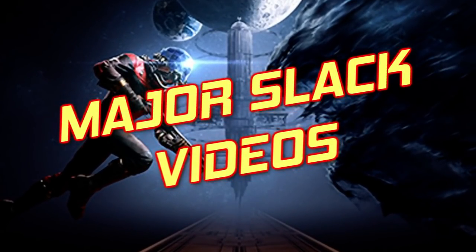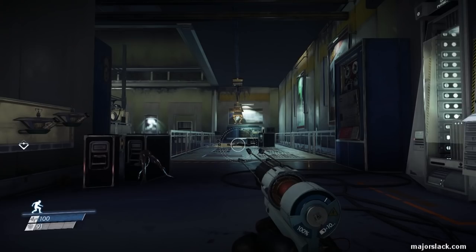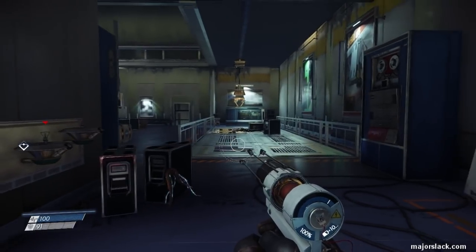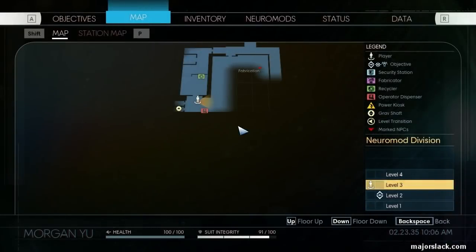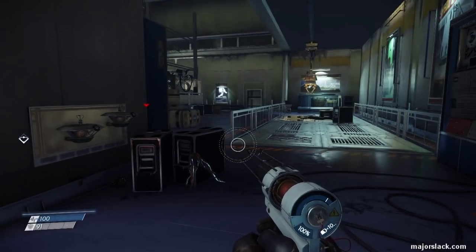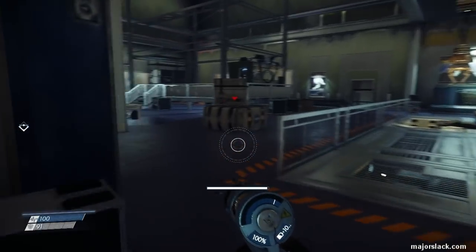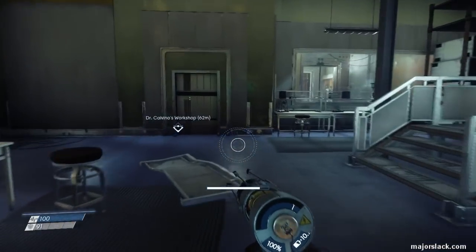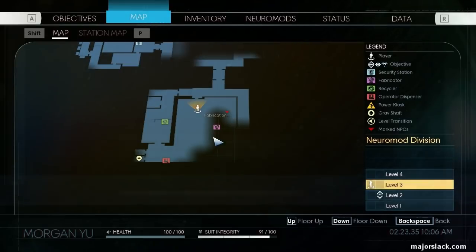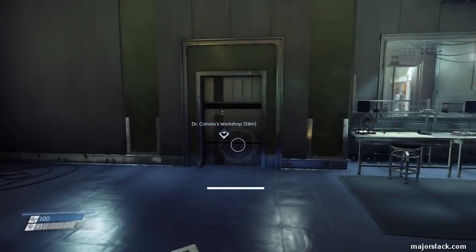My name is Major Slack and welcome back to Major Slack Videos. Here at Titillating Tactical Gaming, we're playing some more Prey. This is how to get the neuromod fabrication plan - that's right, you can fabricate neuromods now. This is a combination walkthrough slash how-to video. We just whacked a big badass technopath - want to see that? Watch the previous video on the playlist.